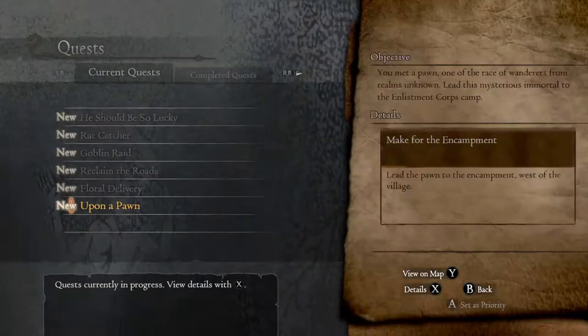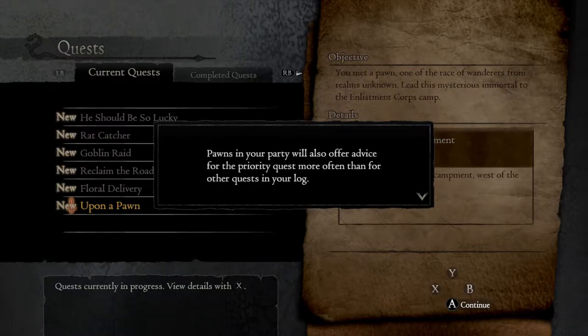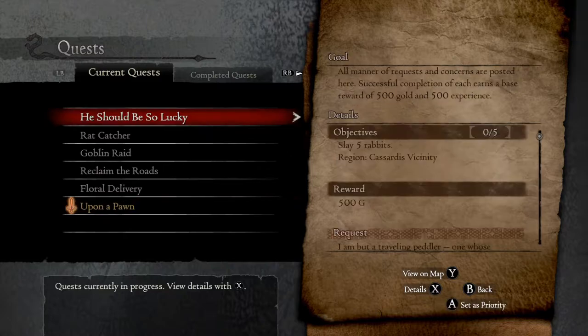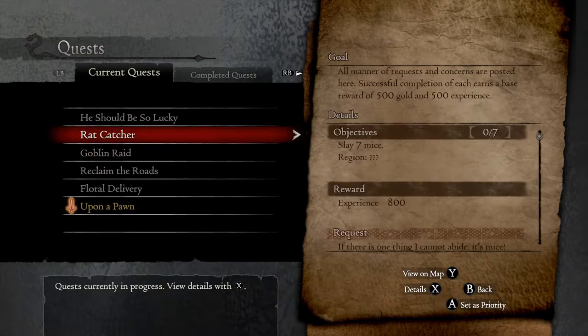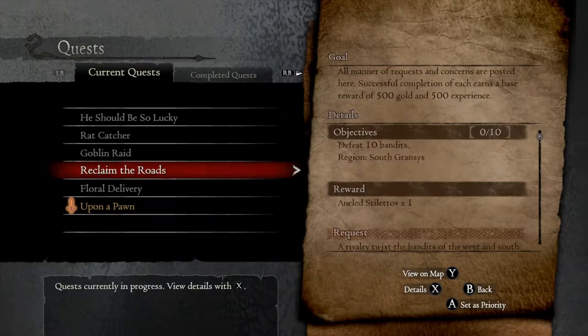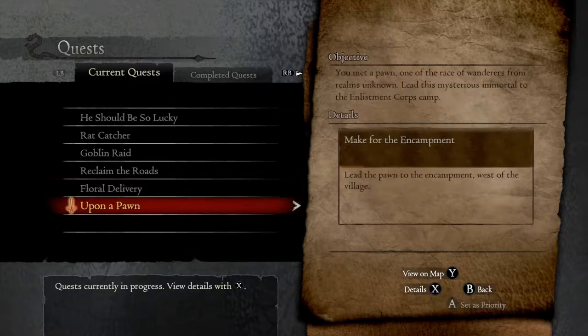If you hit start, you can go into your quests. I already picked some up. You can go through them. This one says slay five rabbits. This one's the rat catcher — slay seven mice. Defeat ten goblins. Defeat ten bandits. Deliver flowers to Benita.